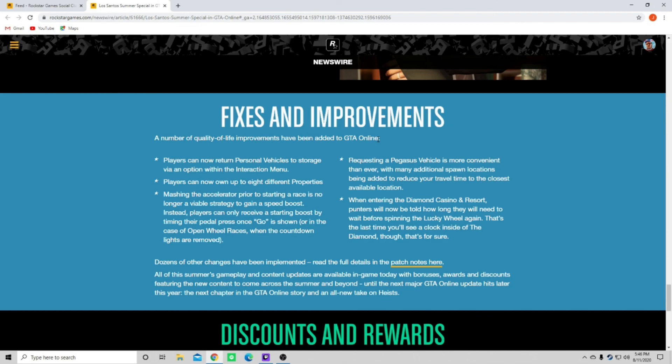Requesting a Pegasus vehicle is more convenient than ever with many additional spawn locations being added to reduce your travel time to the closest available location. When entering the Diamond Casino and Resort, players will now be told how long they will need to wait before spinning the lucky wheel again. That's actually a good thing because I've always kind of wondered when that 24 hours is up - typically you just kind of had to guess. It will be nice to actually see an exact time.